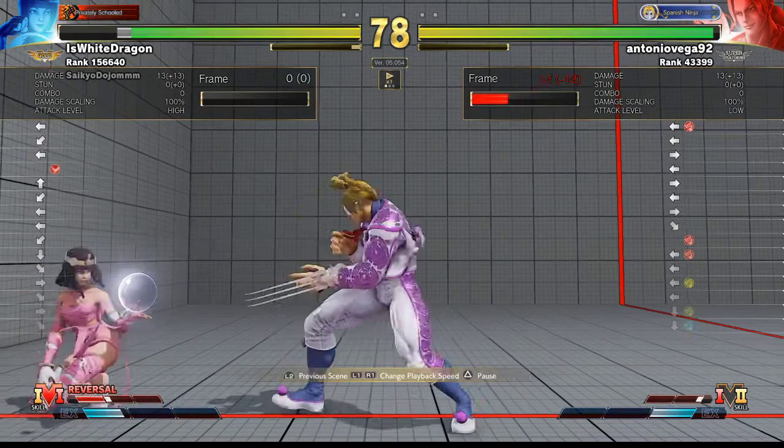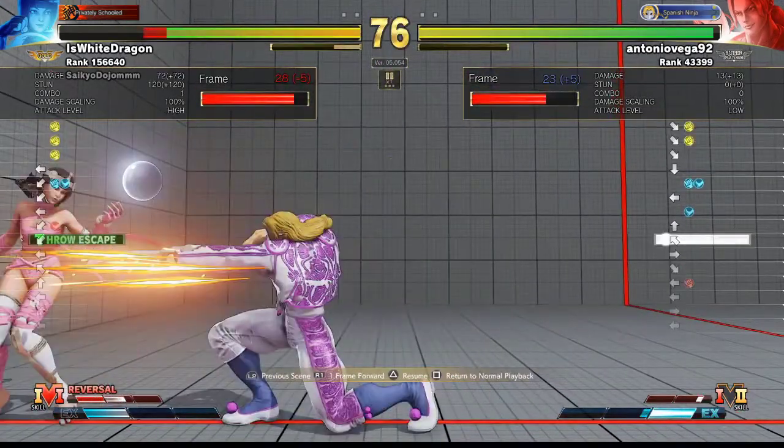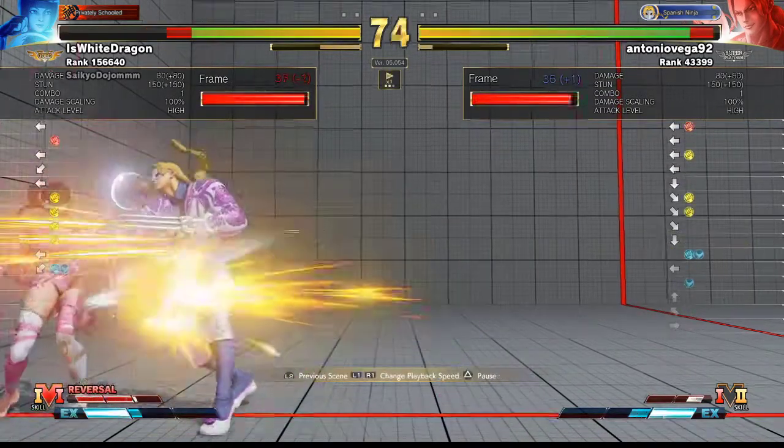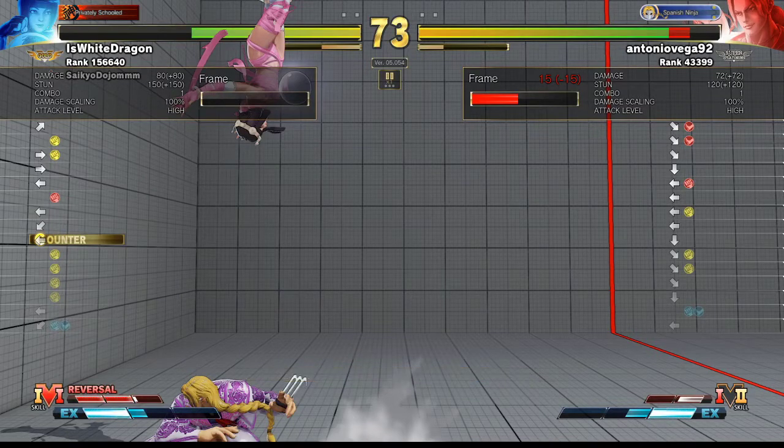I think you did that because you were maybe trying to catch her throwing a button. Like, you saw how you got a counter hit, so maybe you assumed you would have got something there. But you could have done a safer button. You're winning the match — if you look at the life lead right now, you're winning. You got a good life lead, and you could have just kept poking her in the corner.